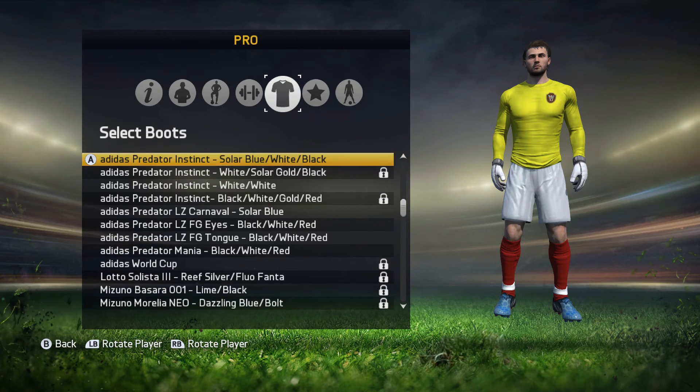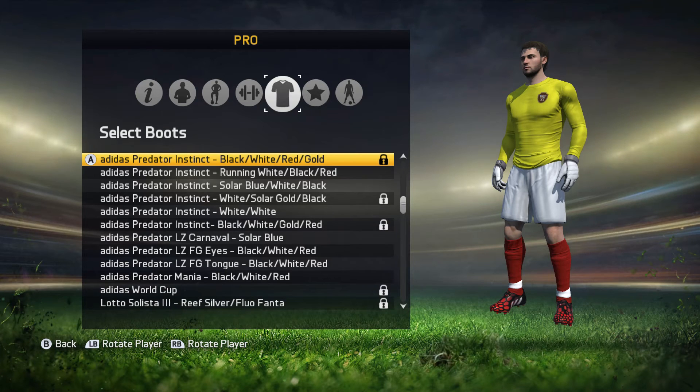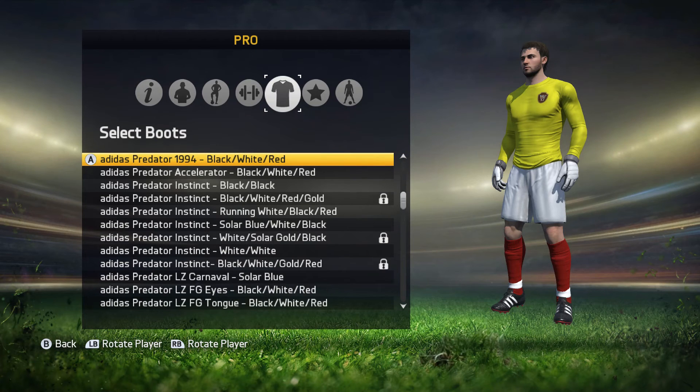These are quite nice boots this series. Instinct: solar blue, white and black. The Instinct again: running white, black and red. And then black, white, red and gold. And then black and black. The Predator Accelerator: black, white and red. Predator 1994: black, white and red — my birth year, 1994.